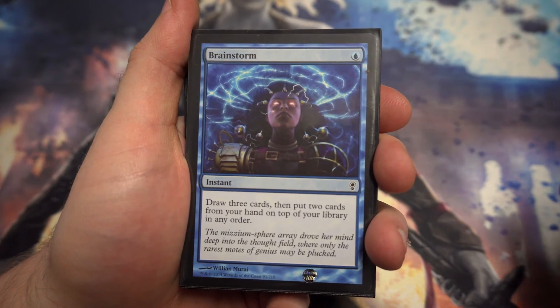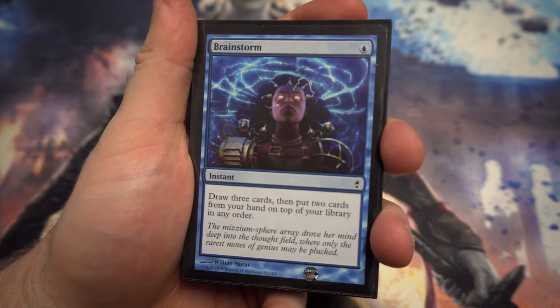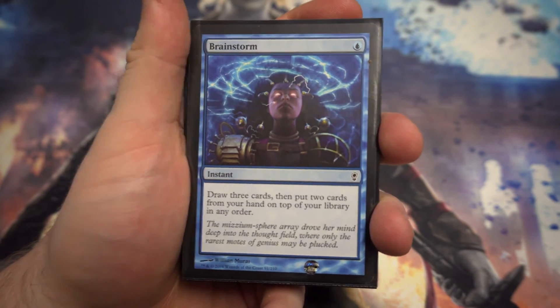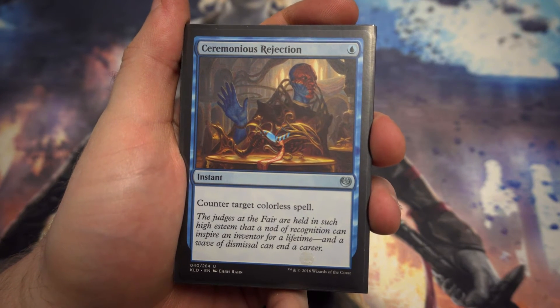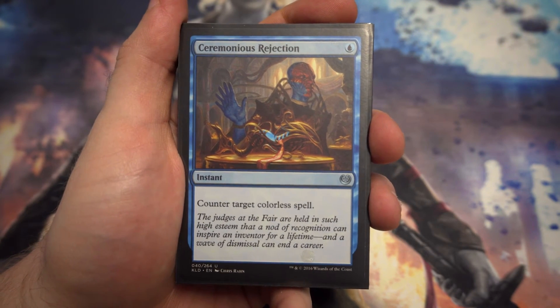Moving into the instants: starting with Brainstorm — for one mana at instant speed, draw three cards and put two cards from your hand on top of your library in any order. You're drawing a card and fixing your next two turns, which is really nice to have.